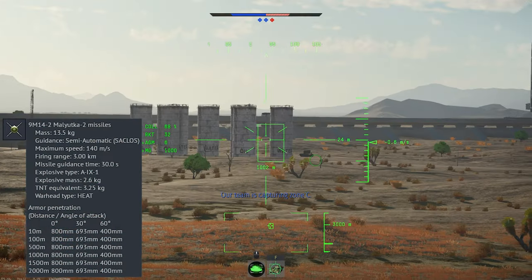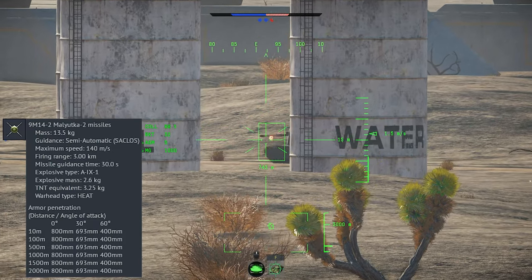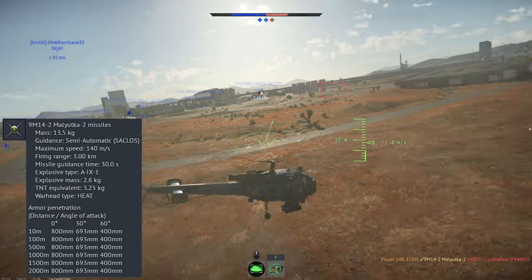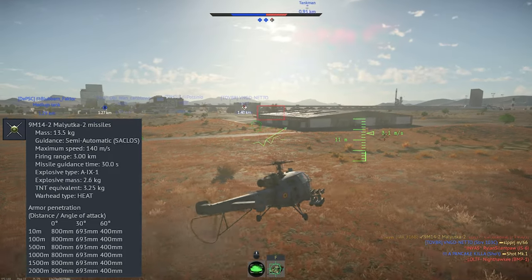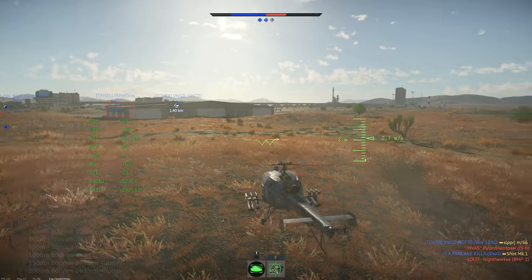Your anti-tank missile is the 9M-14 Malyutka II. This is a semi-automatic command line of sight weapon with a HEAT warhead and pretty limited range. The warhead is adequate for this BR, but its effective range is less than 3 kilometers, so you have to get close up to use them. It's also worth mentioning that this missile is incredibly slow, flying at only 140 meters per second.